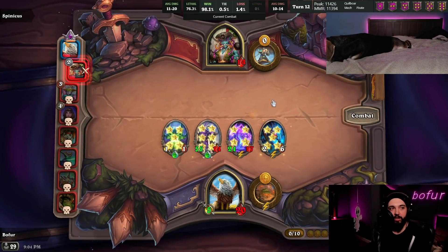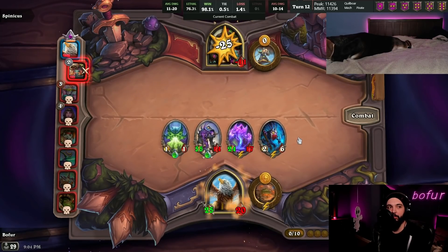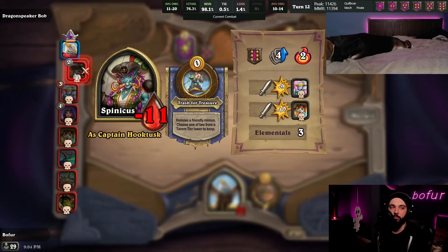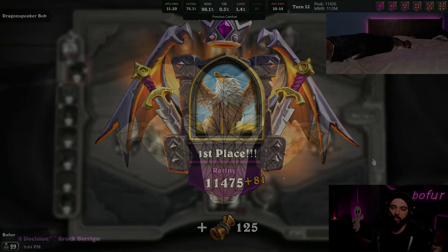We get the win off of that one. It was really just: build an elemental comp and then pivot toward good minions at the end of the game, over on turn 12. Easy games.